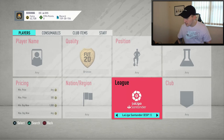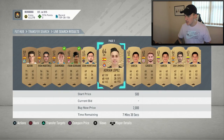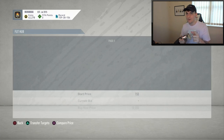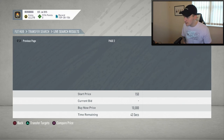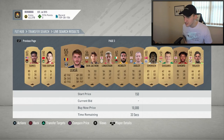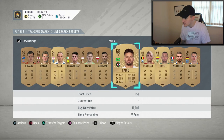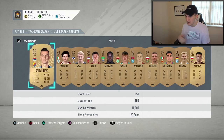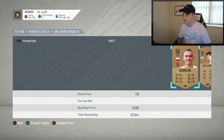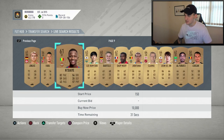Going over to La Liga Santander now, just getting all the popular leagues out of the way and making sure we've got as many from the popular leagues as we can. Dropping bids at 150 and 200 coins. Then back to bronze with no league filter — I'm focusing on players who have bids on them already. I've been getting outbid on a couple of cards, but it's absolutely no problem because we're still going to be making coins on something.